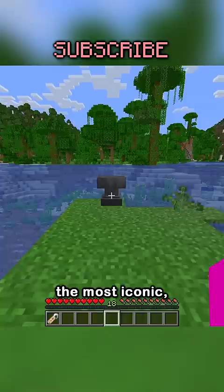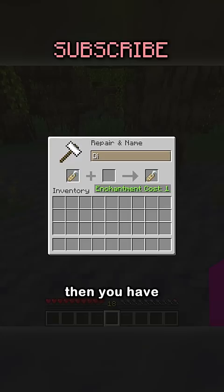There are a few secret names you can put on mobs that will change them. The most iconic is jeb_, which when put on a sheep will make its wool a rainbow of colors.